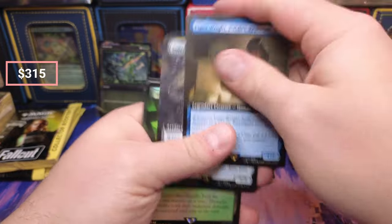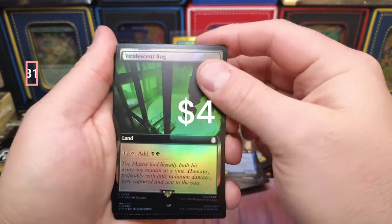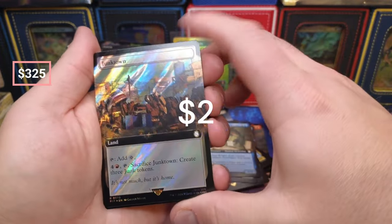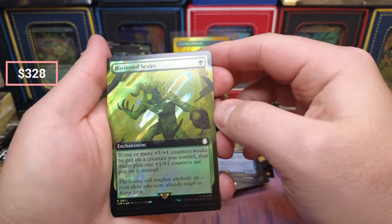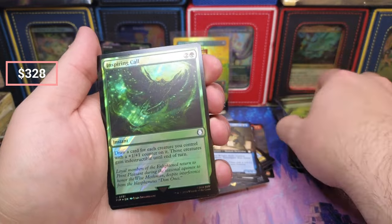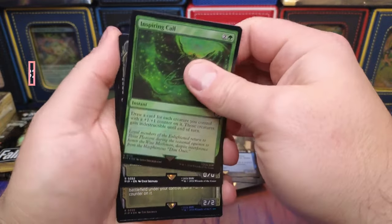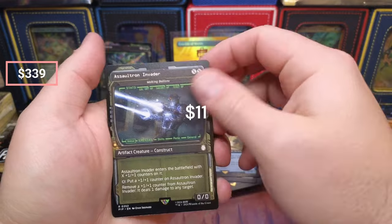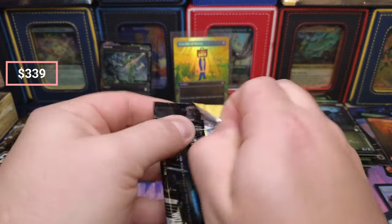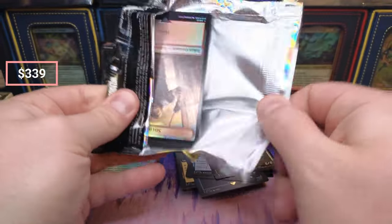Piper and Simi, we got the Bog, Mantle, and Junk Town. Hardened Scales — that looks so good. Wasn't that just reprinted in Wilds of Eldraine? Inspiring Call — very nice. We got the Invader, that one's selling like crazy, and a Centurion. This box might only have 500 in value.